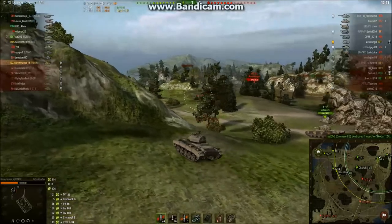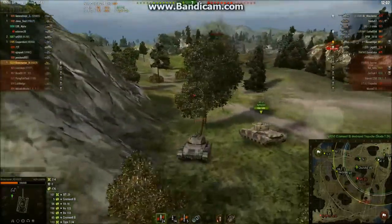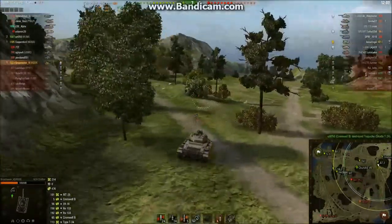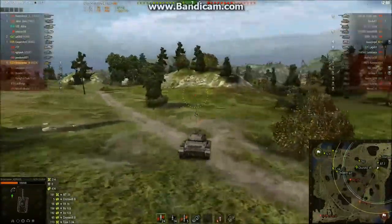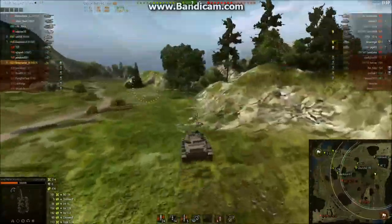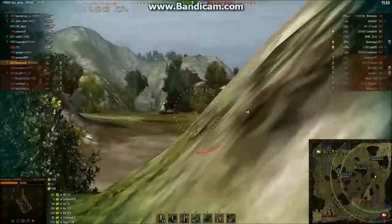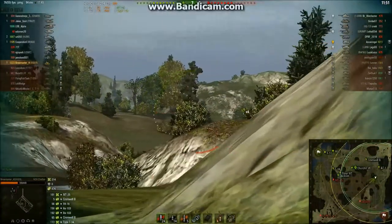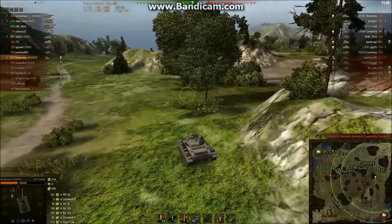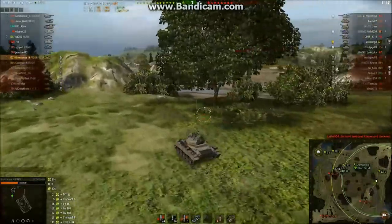MT-25 spotted. We're going to try to get a shot or two into this guy — nope, he ran around. AT-2 is getting hit. I'm going to run ahead of the AT-2 and see if I can spot for this guy. Trying to use the terrain to my advantage, keeping in close to stuff. Nothing there, don't see anything over there. Pulling back — I don't have Sixth Sense on this tank. I really wish I did, but we're going to push forward a little bit.